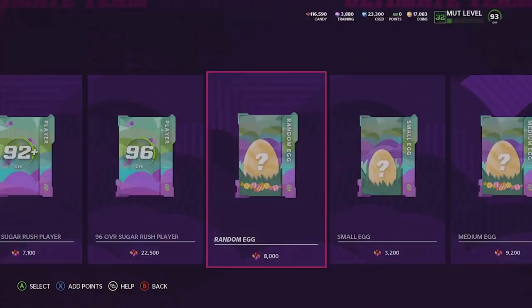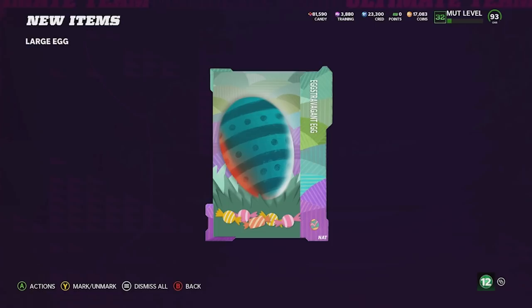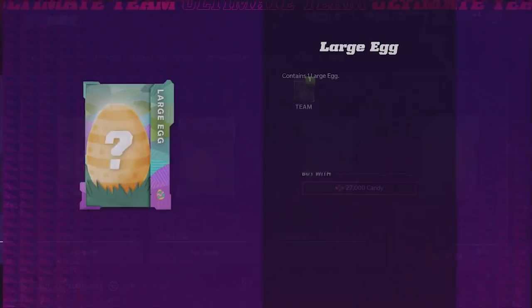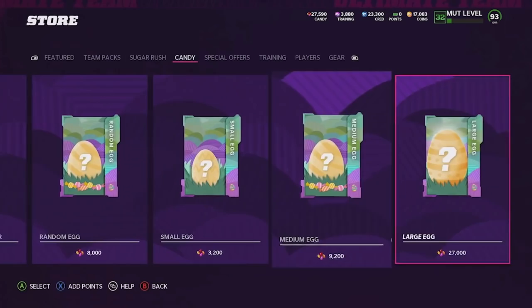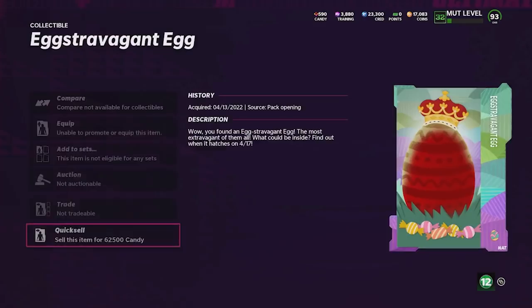Opening up four of these large egg packs — I want at least two extravagant eggs. We get the Robert Hunt egg, which everybody has been predicting, and we get an extravagant egg! Three more to go — I just want one more extravagant egg, maybe the Ultimate Legends one with the red crown. There we go — we get the Ultimate Legend extravagant egg! That's going to be super hyped to open. Two more large egg packs — we get a large egg and then another large egg.